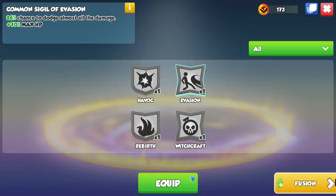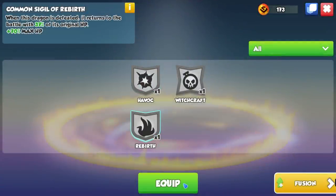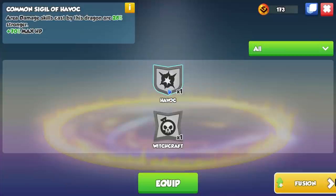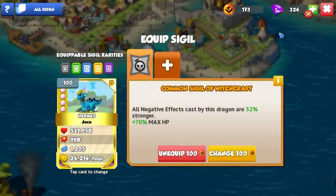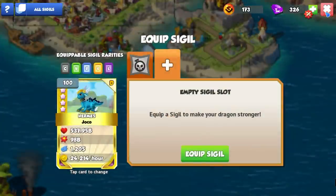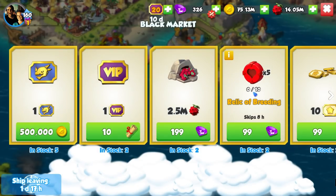Now it's deciding which ones of these go on to the rest of the team. Common sigil - I'm going to pop on the rebirth and the avoidance ones here, because Nezha's main goal is to just buff other dragons and stay alive. So if we can allow Nezha to survive for as long as possible, that's going to be the best thing. Havoc's not really any good on our Hermes dragon, so I'm just going to give him the witchcraft one, and then perhaps we'll put the area damage one on to Sany. Because it sucks not having two sigils on a dragon. But considering that if you want to change it, you have to spend the little orby things, it's probably a better idea to just not equip a dragon with them if they're not very good.